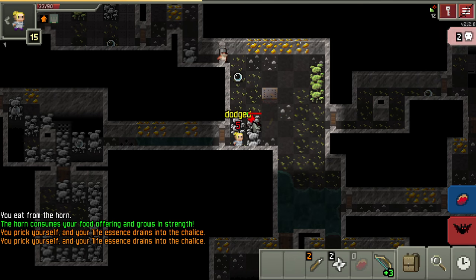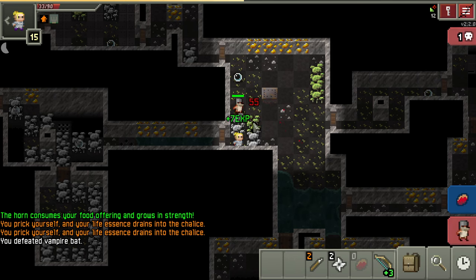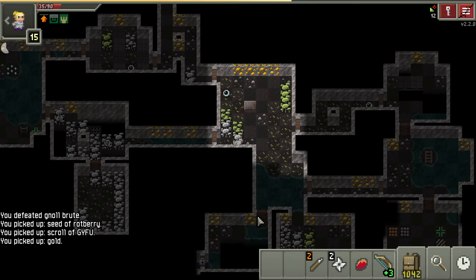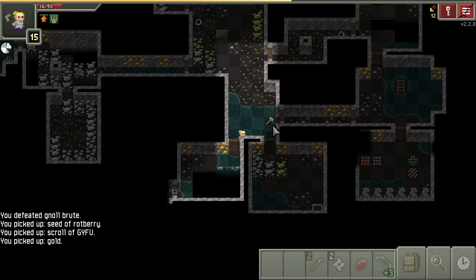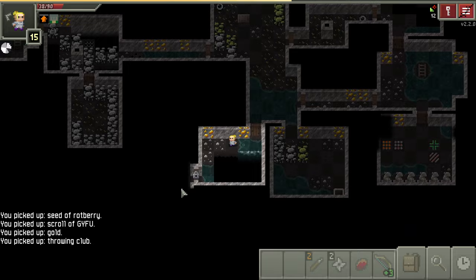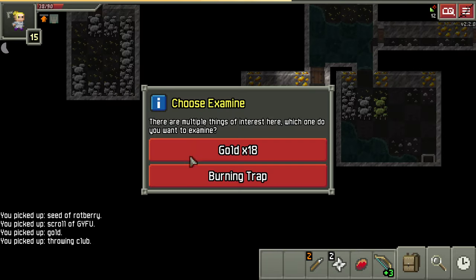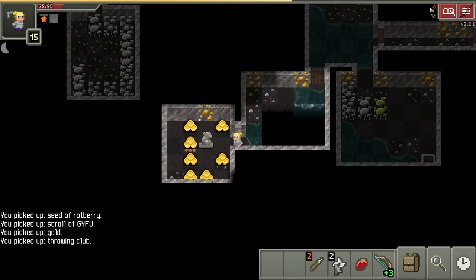Oh - it didn't even know where I was. One shot. Nowhere to run unfortunately so let's try and kill it. Oh - that's the hammer that got teleported earlier! Nice. What kind of trap is that? A burning trap - so that's going to be a wider radius than usual.